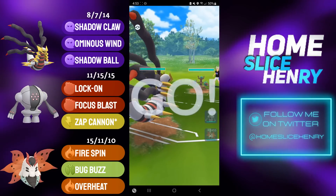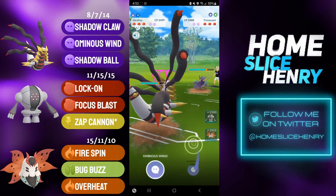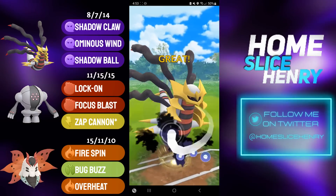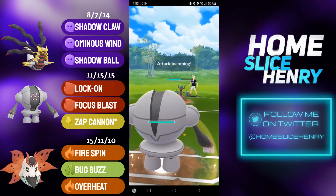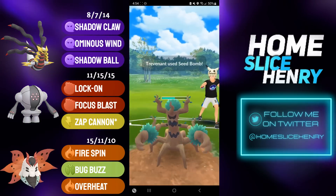Hopping into the first match, hitting Giratina Origin into Trevenant. Honestly, a bit of an awkward matchup since we both are hitting each other for super effective damage. I'm going to overfarm, so does my opponent, and I'm going to bait with an Ominous Wind, hoping to try and grab a shield from my opponent — and I'm able to do so. I farm up, switch, and catch a move onto Registeel.